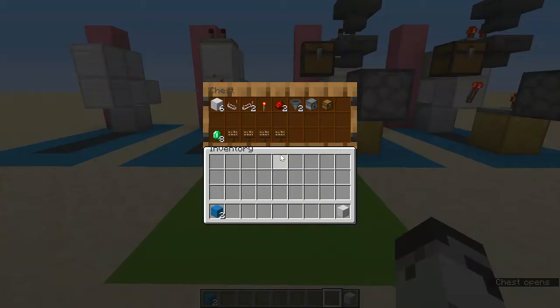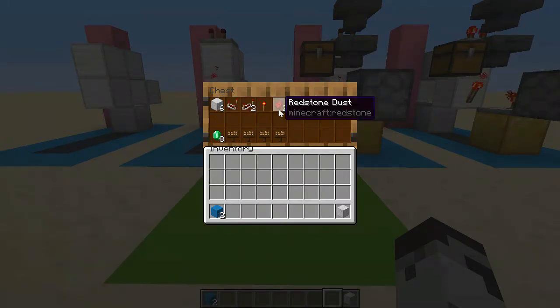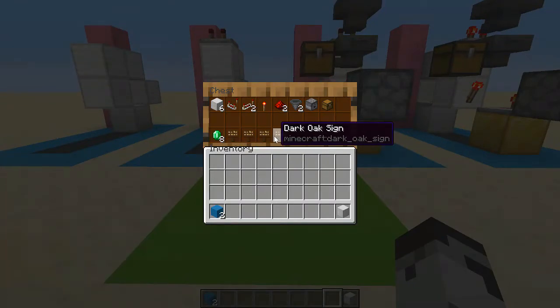For this contraption you're going to need these materials: six of any kind of block, a comparator, two redstone repeaters, a redstone torch, two redstone dust, two hoppers, a dropper, a chest, eight of whatever material you want to program your filter with, and four of any kind of sign.